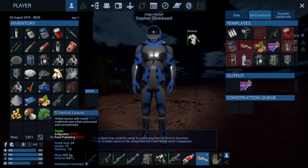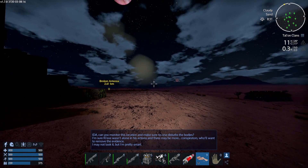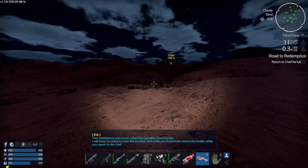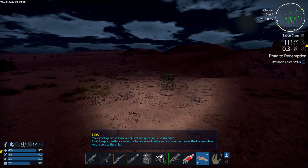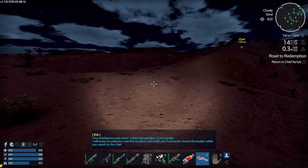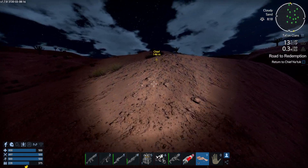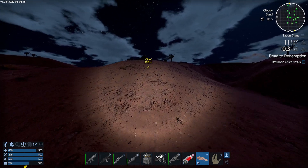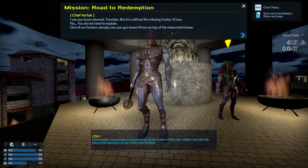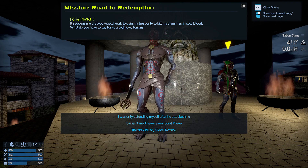We got the ubiquitous sandwich, some herbal leaves, a little bit of gold, and some plant protein. IDEA says she can monitor this location to make sure no one disturbs the bodies — it seems Keeve wasn't alone. We turn back to the chief. The sniper rifle really makes a difference — if any of you start a playthrough, always get the sniper rifle and learn how to use it. Back at the village: the chief says you've returned but without the missing hunter Keeve. He says he's saddened we would kill a clansman in cold blood.